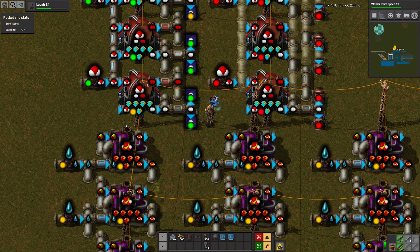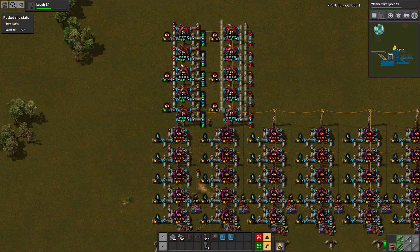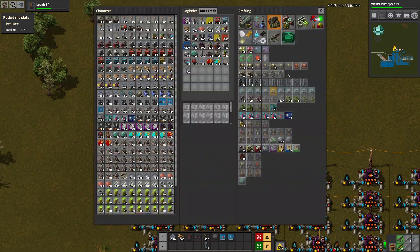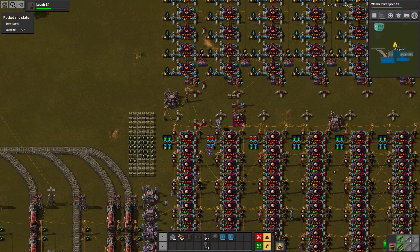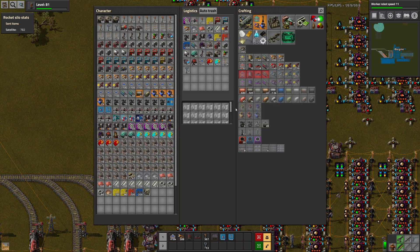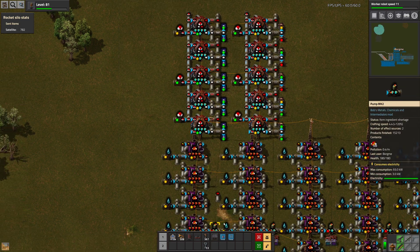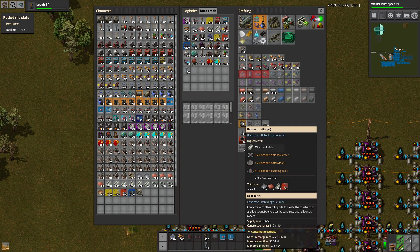We'll probably have to have two power poles on each of these. And we need pipe — should we just make that ourselves? I guess we should. We do craft quite fast now. We're almost out of underground pipe as well, so we will need a lot more of that.